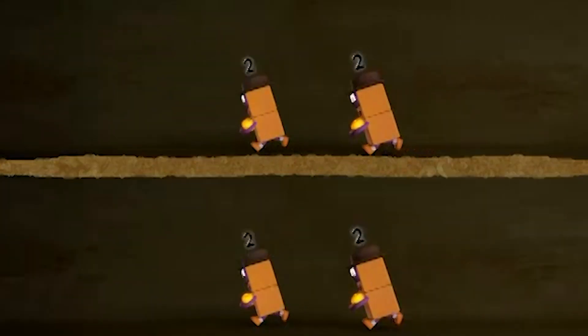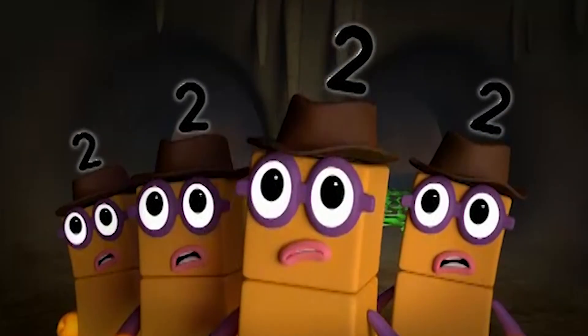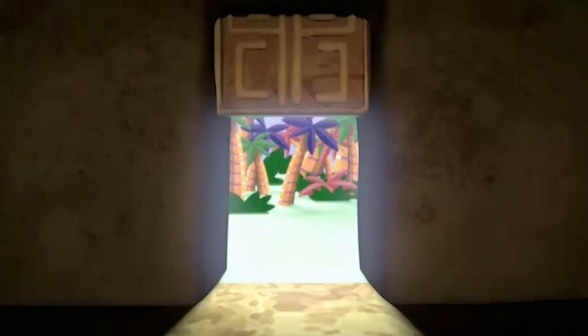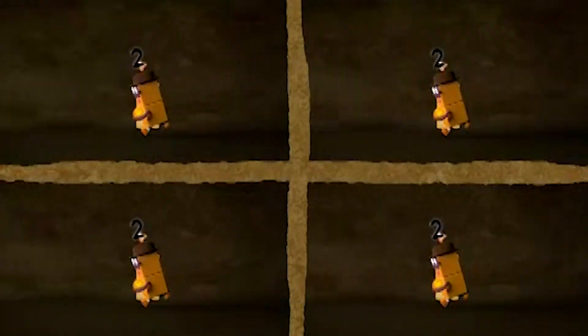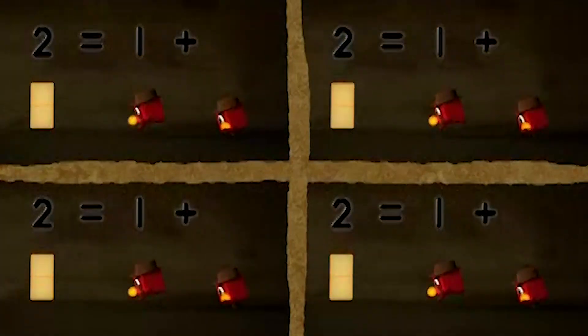One two, one two, one two, one two. We're not going to make it. What now? Split it in half. Two equals one plus one.